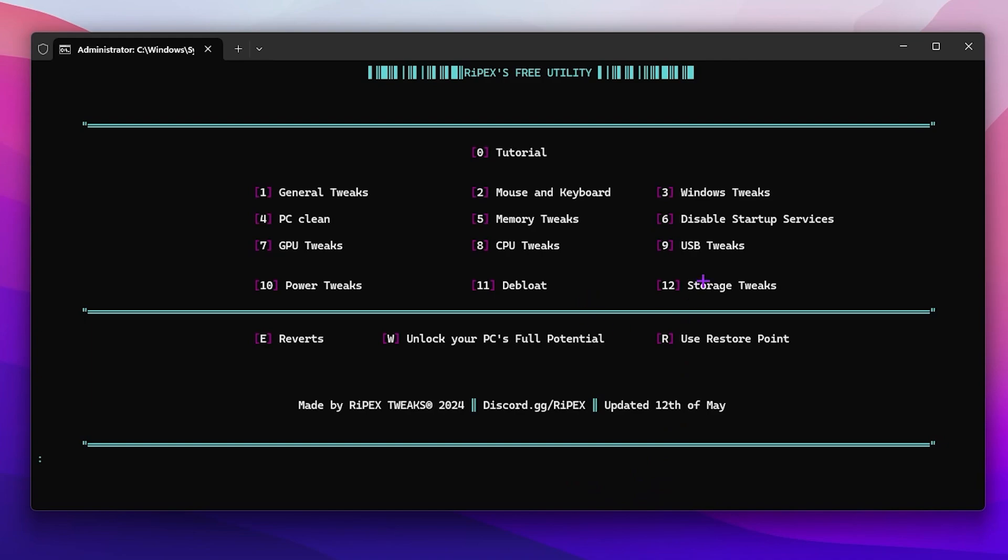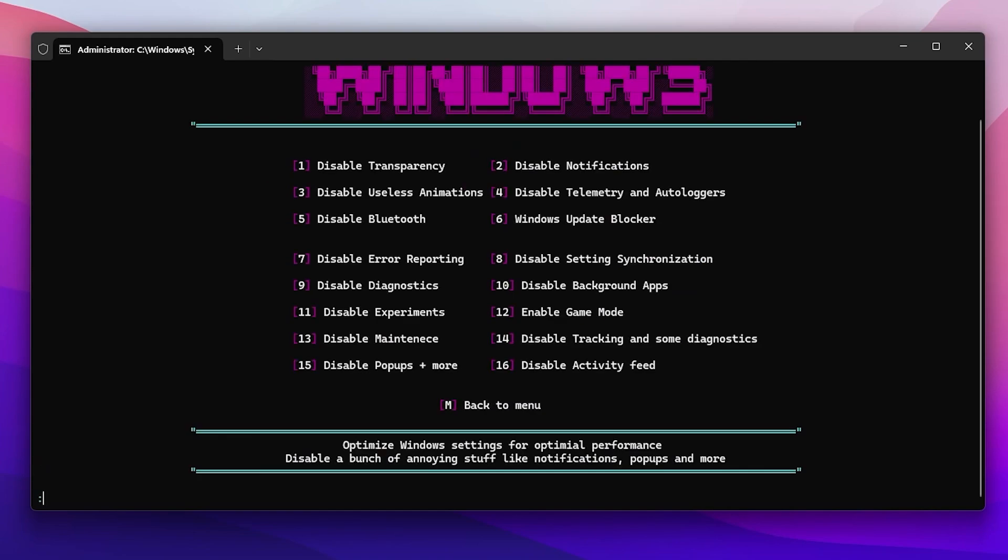For the Windows tweak option, press 3 and press enter. Here you will find options to disable transparency, disable notifications, disable useless animations, and disable telemetry and autogram. Run all these commands one by one to disable these settings on your PC — that will help you get better performance. Press M to go back to the main menu.